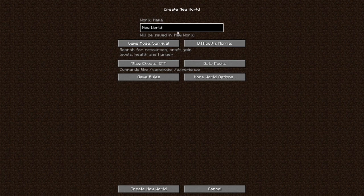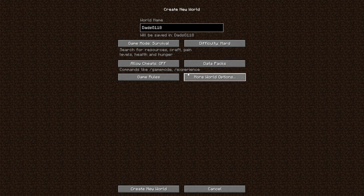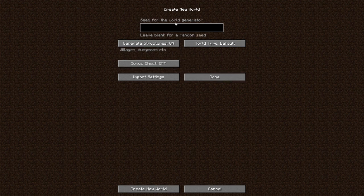Let's go into our survival single player here and let's just call this G118. We are going to do difficulty — hard rather than hardcore, because if we do hardcore we won't see everything. We'll leave cheats off and go to more world options and put in the seed 'Dad's GMC 118'. Let's see what happens if we put that in as a seed.